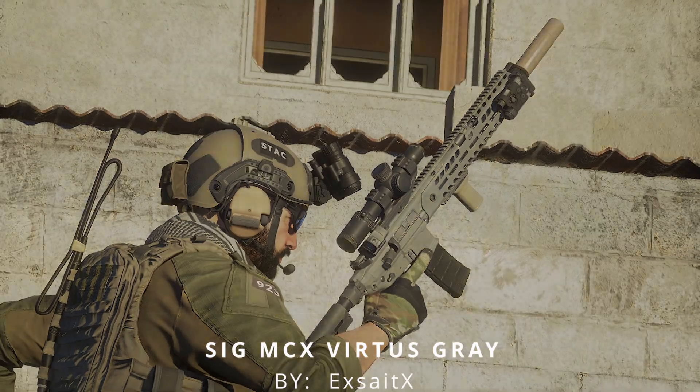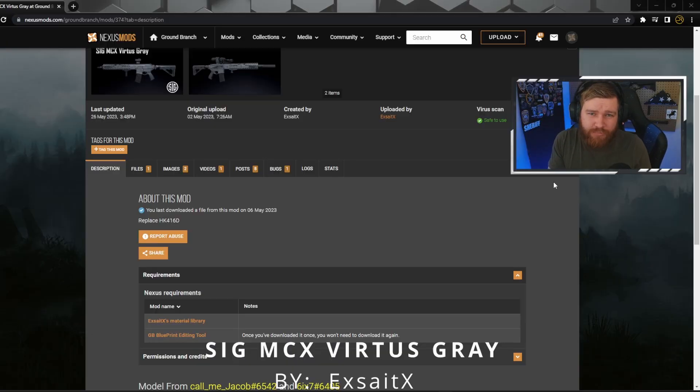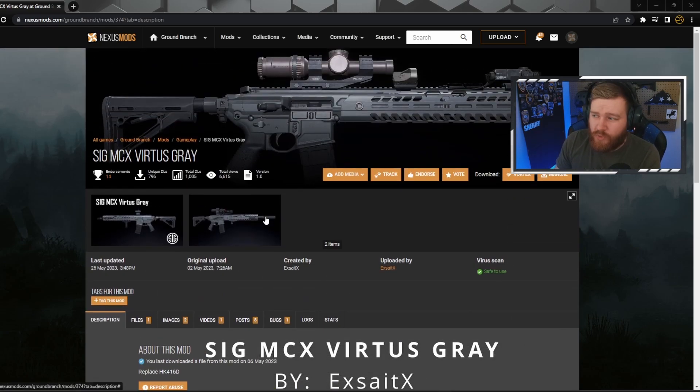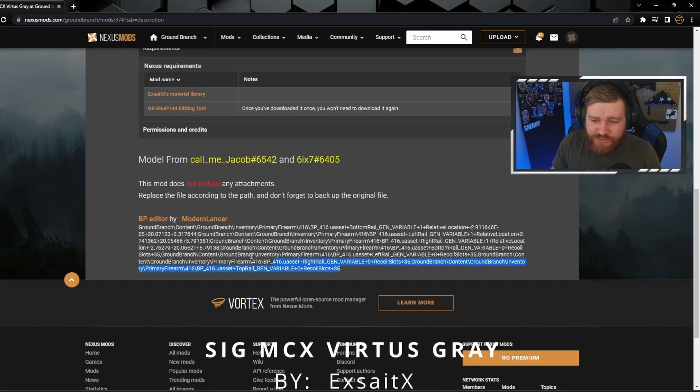Apologies for the wardrobe change — I forgot to or messed up the recording for the MCX segment. That moves us into our next mod: the SIG MCX Virtus in Gray, by mod developer Xcite-X. I threw this in after the Blueprint Editing Tool because if you scroll down on the mod page, you can see that the GB Blueprint Editing Tool is listed as a requirement for the mod.